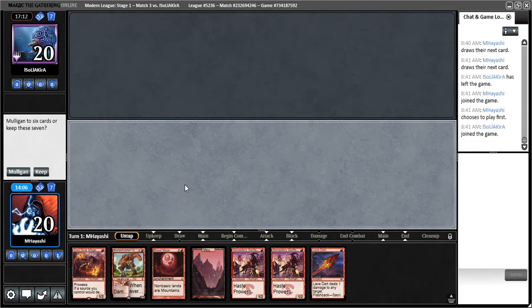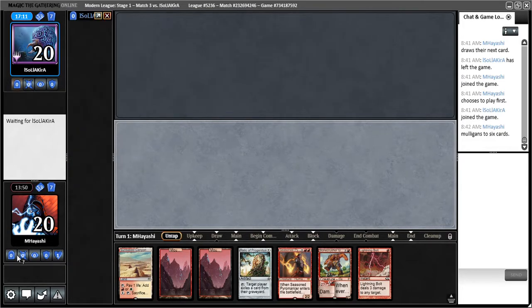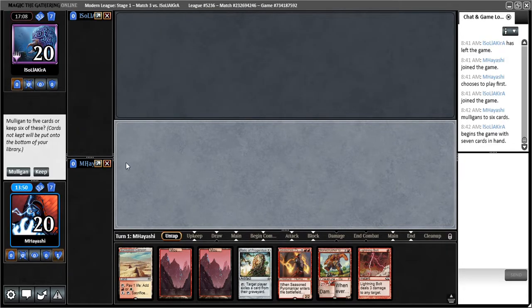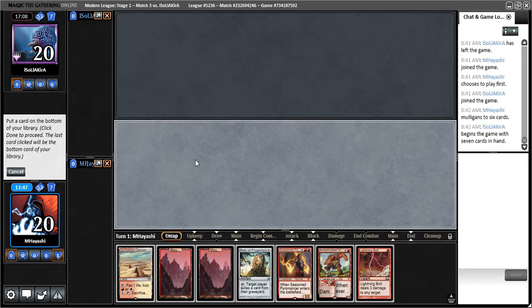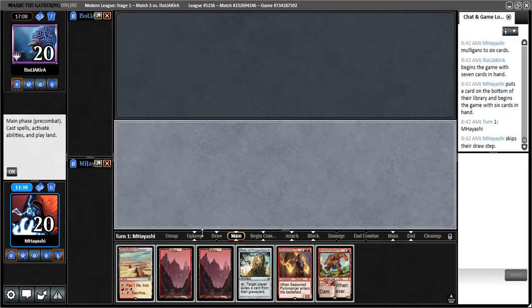Once again, an aggressive hand but without Relic. That said, this is very tempting. But I just don't think I can, because if I play all these one-drop creatures and I don't have another land, it just won't get there. This is very close — if it had Relic, I would keep it for sure. We saw the power of Relic last game. I don't think Lightning Bolt is shaping up to be that good in this particular hand.